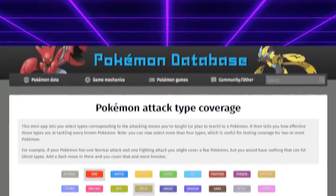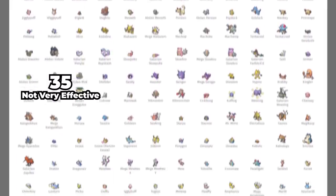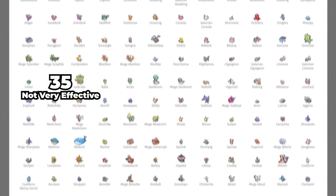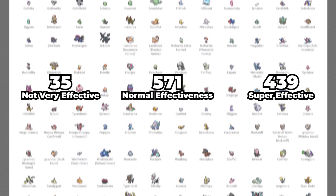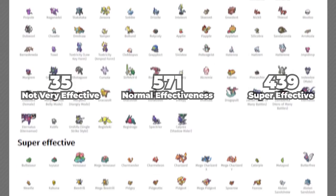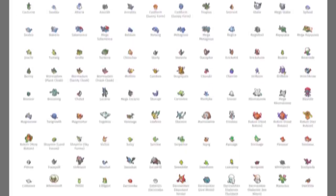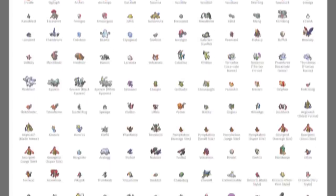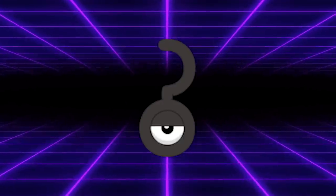Plugging rock and fire into the coverage calculator will show that a grand total of 35 Pokemon can switch in on Coalossal's STAB moves and resist them, with 571 being hit neutrally and 439 having to take a super effective hit. However, having 80 attack and special attack makes it a pretty mediocre offensive Pokemon, so in most cases players would likely opt out in favor of an alternative rock or fire type. On top of that, its low speed makes it susceptible to being KO'd before it can even get a chance to use a move. So that begs the question: why do people use Coalossal?